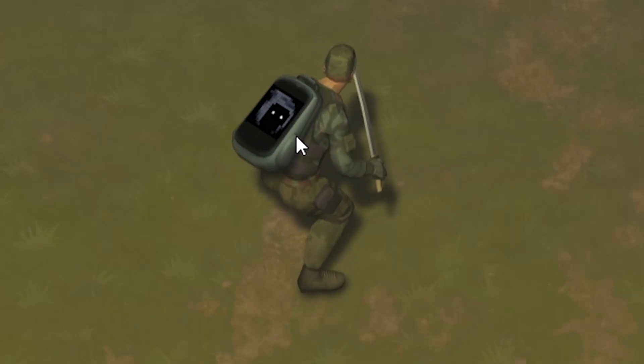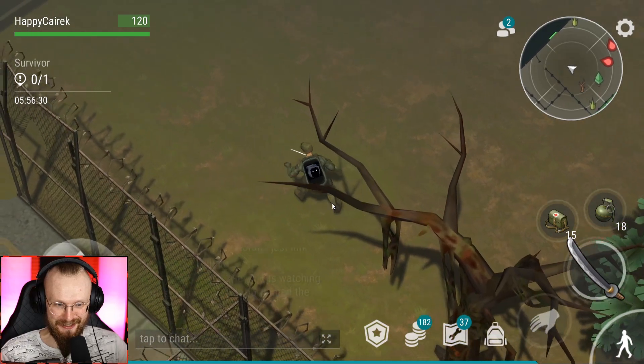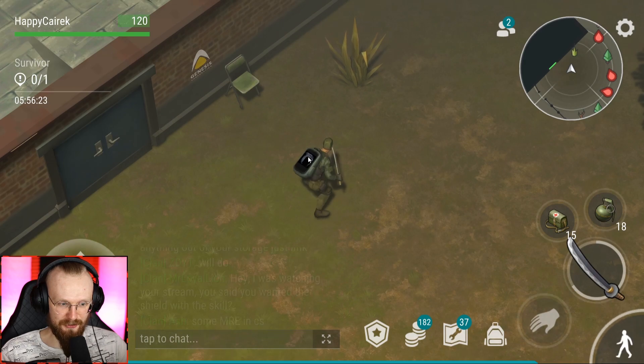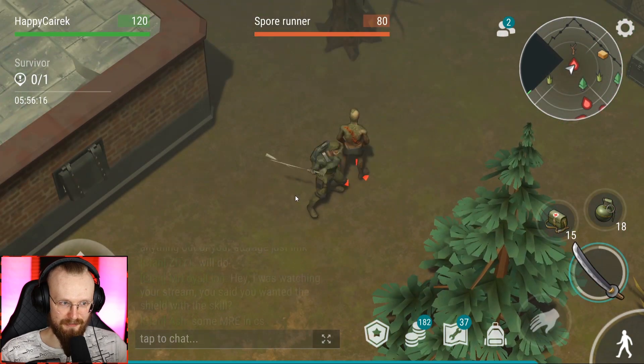Oh, look at this - when you're sneaking, you get those eyes on the backpack. That is awesome! I like this. It would be really nice if the entire backpack screen was black, but there's only a tiny black bar here, so it's not completely black. Doesn't matter.